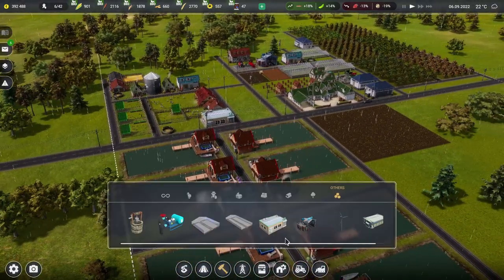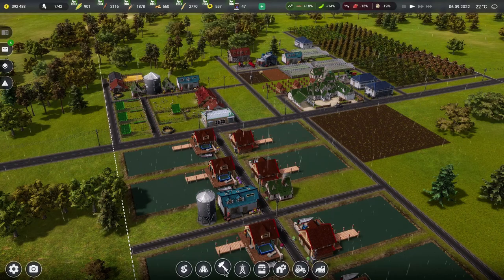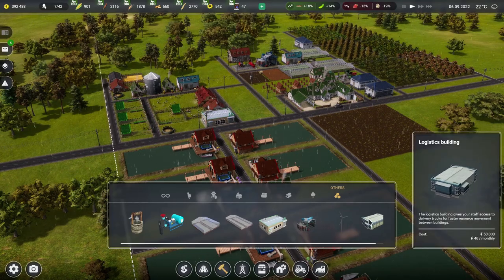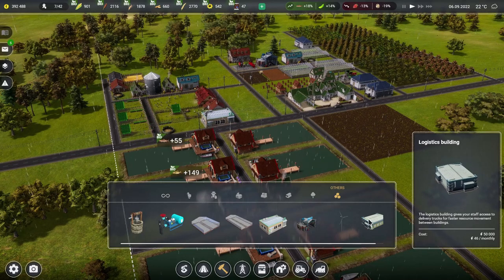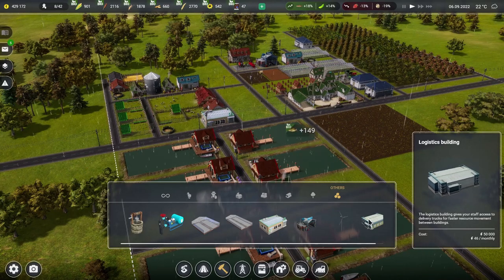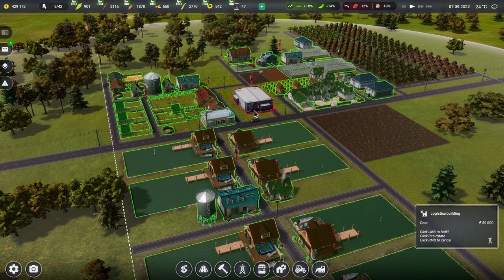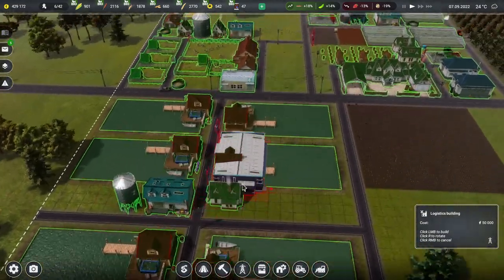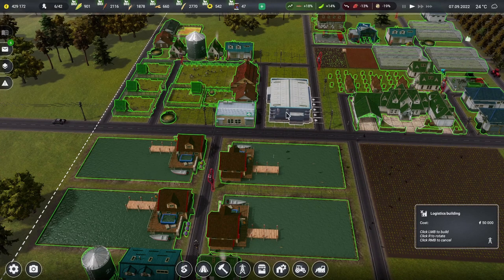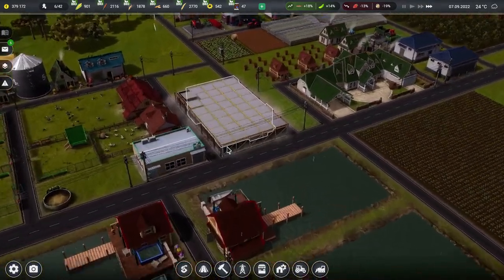One thing that got suggested in the comments was this thing here — how expensive is it? The logistics building gives your staff access to delivery trucks for faster resource movement between buildings. It is 50 grand, but we seem to have 429,000 money. So it doesn't really matter that much. So yeah, we could build ourselves a logistics building. Now where would it go? It fits perfectly into that gap there — that is excellent. So that gives us access to little trucks and they can move goods around even quicker to make things more efficient. Yeah, let's do that — let's have one of those please.